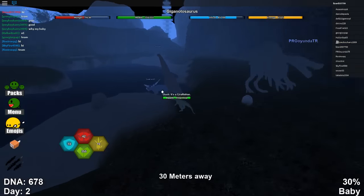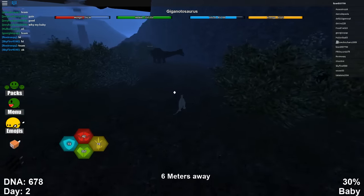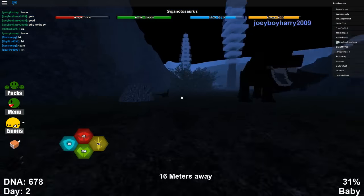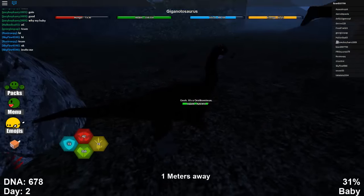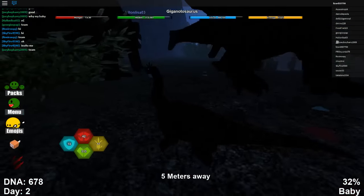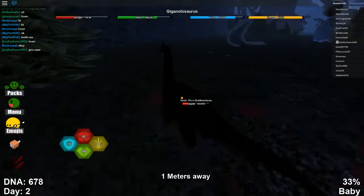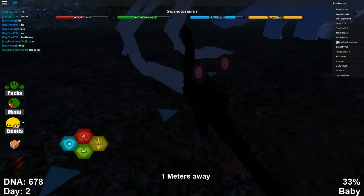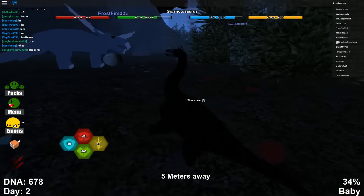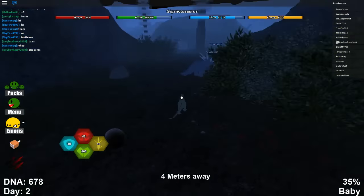We are 30 baby now, but we need to do some hunting because I'm on 15 hunger. Wait, there's a dino here - let's kill him. He has a different skin. Oh my goodness, who's killing me? I think it's this guy. Okay, let's eat him - he's on 20 health. Let's just put him down. There we go.